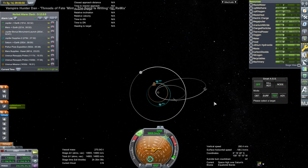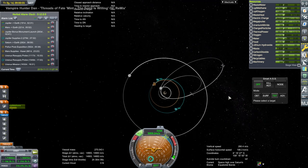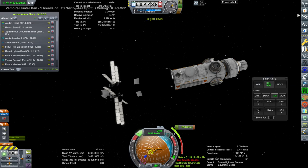I decided the big ship should escape Titan orbit first and get into a higher, lopsided orbit that would make it easier for the other ships to rendezvous with it. Then I decided to send the Saturn station over.